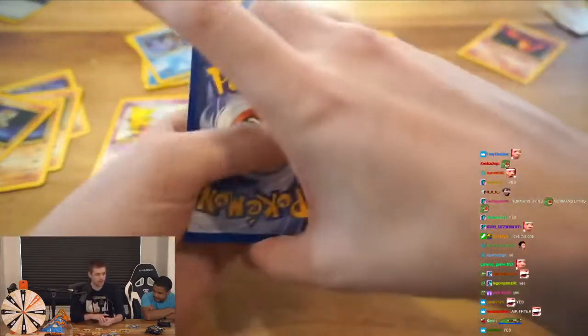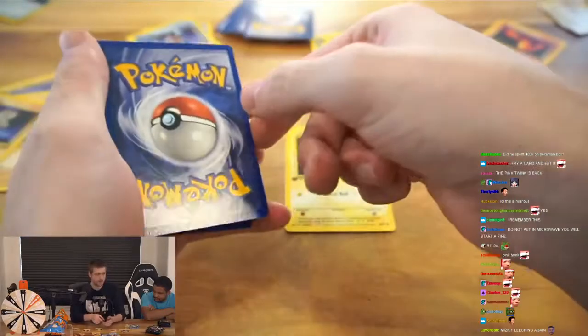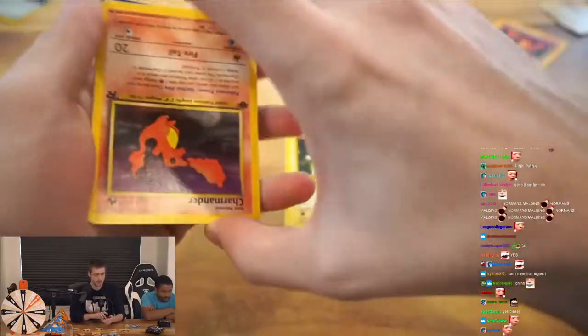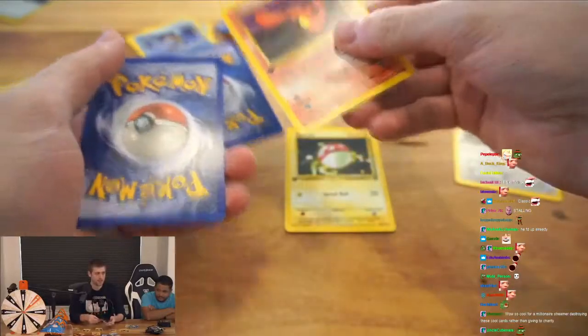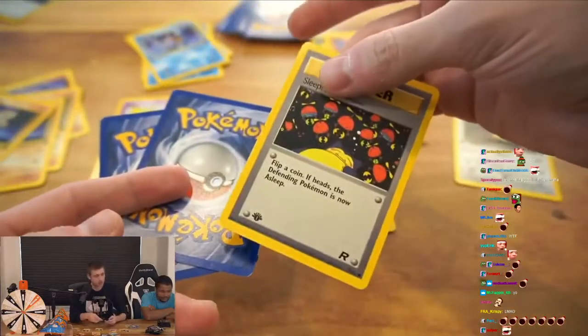I got three playing cards. Got this card — how do I do it? One, two, three cards. I got a Charmander, a second Charmander, which is Pog. And I got a Trainer card.